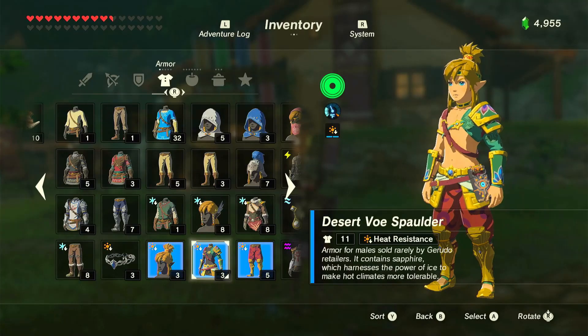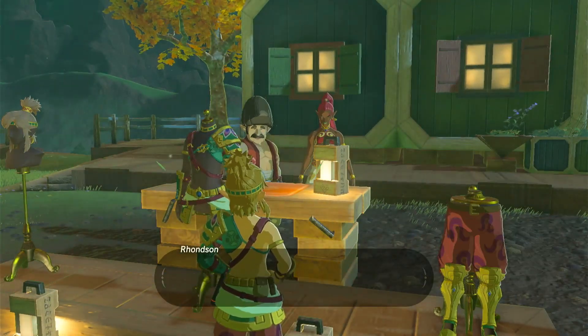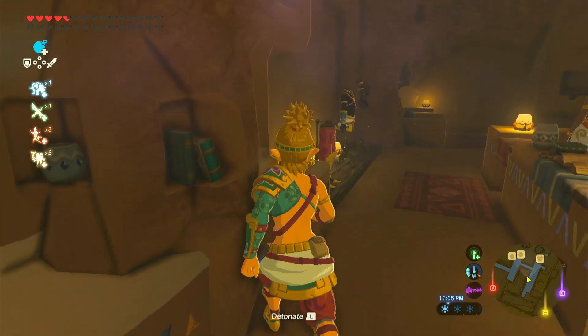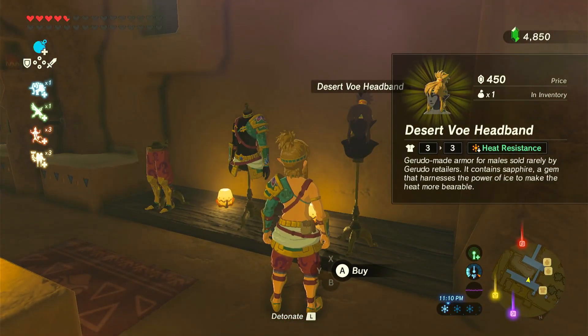Next, I have the Desert Voe outfit. This set can be bought after completing the Tarrytown quest or after getting into the secret hideout in Gerudo Town. This outfit is not one of my favorites because I do not like the hairstyle, and the arm cover looks ugly.